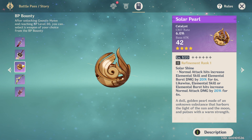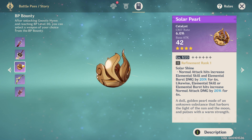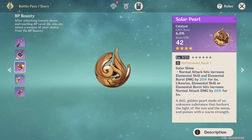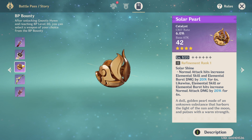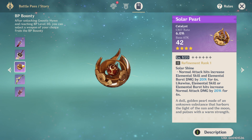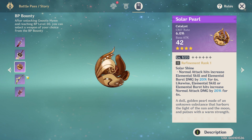If this had charge attack damage on it as well, it would be phenomenal for a max-constellation Ningguang, but it does not have charge attack damage. That's what keeps it a little less powerful than the other options — it's only normal attack damage increase plus elemental skill and elemental burst. There's no charge attack damage increase on this weapon, but it is still a fantastic weapon if you find yourself using a lot of catalyst users.